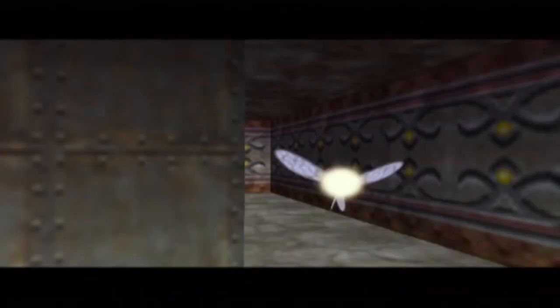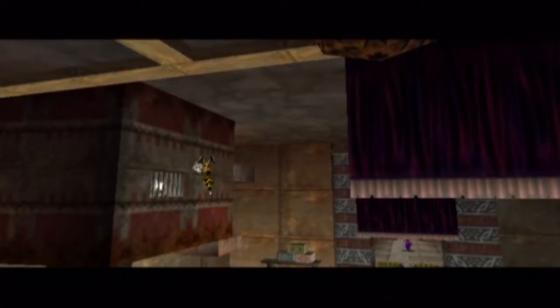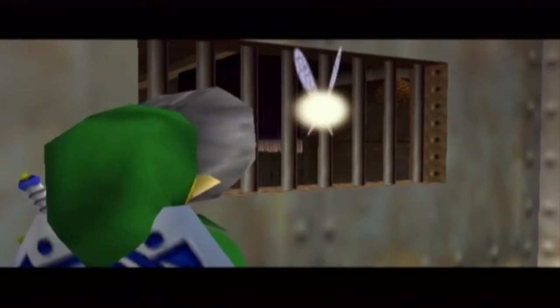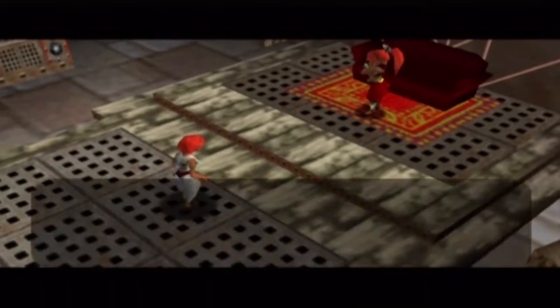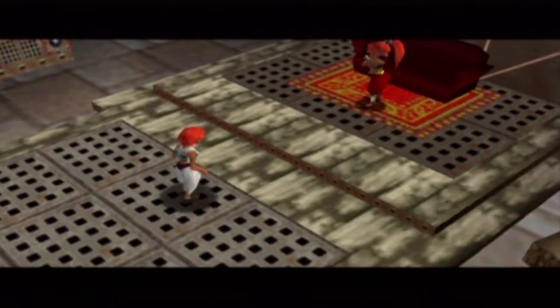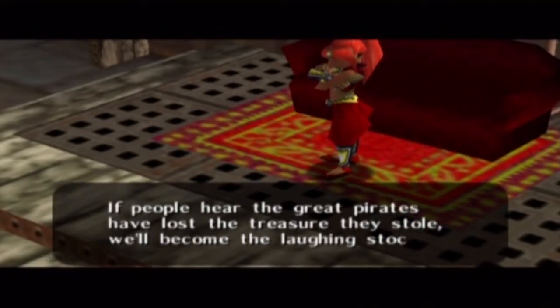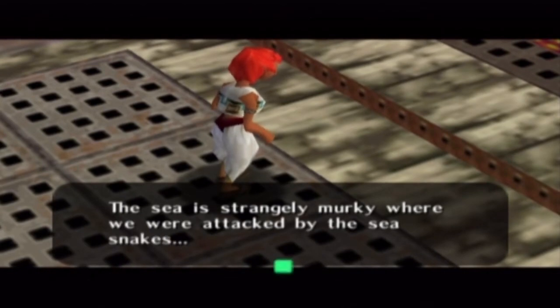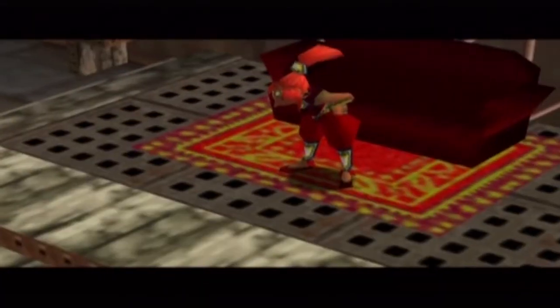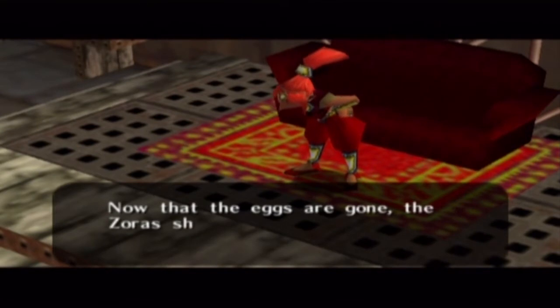You can just waltz right past the Gerudos and the giant hornets — they've got a nice beefy nest right above their heads that is going to be a joy to shoot down with an arrow. We're eavesdropping now — this is where we find out there are only 4 Zora eggs located in the Pirates' Fortress. There are actually 7 in total, and the other 3 are at Pinnacle Rock.